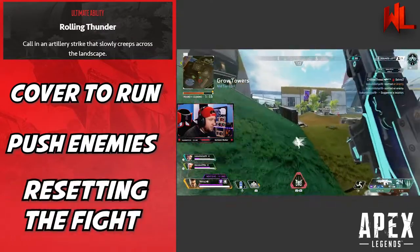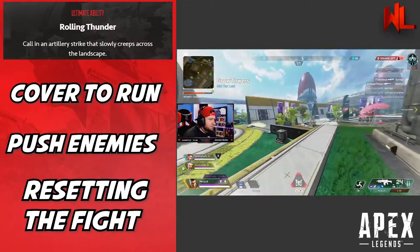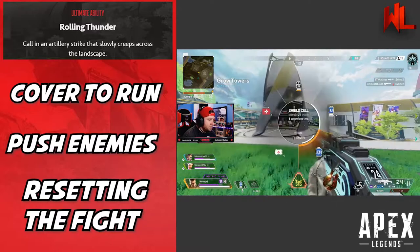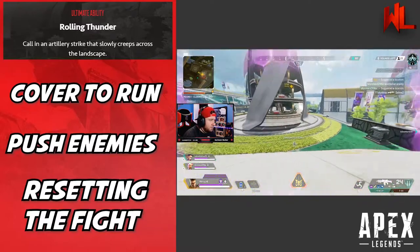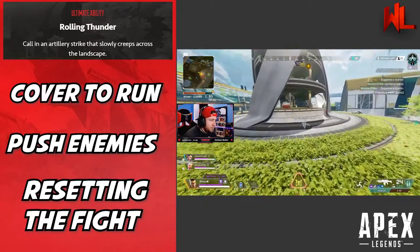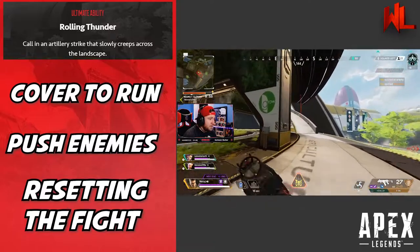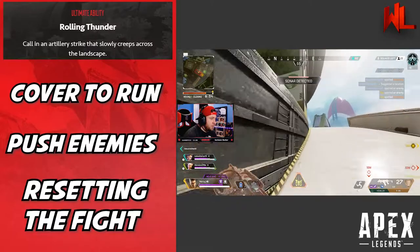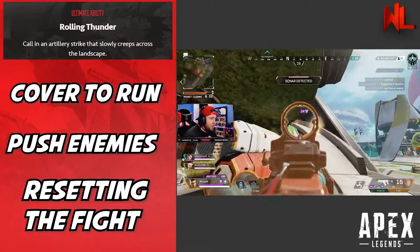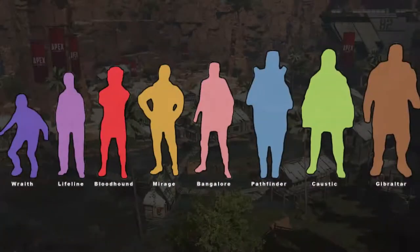Last is using Bangalore's ultimate to reset a fight. If you're caught between multiple teams or in a bad position, throwing Rolling Thunder lets you disengage, heal, revive a teammate, and move to a better location before re-engaging. A lot of players don't use her ultimate this way, but it's one of the most vital ways to use an ultimate in the game given its wide area of coverage.